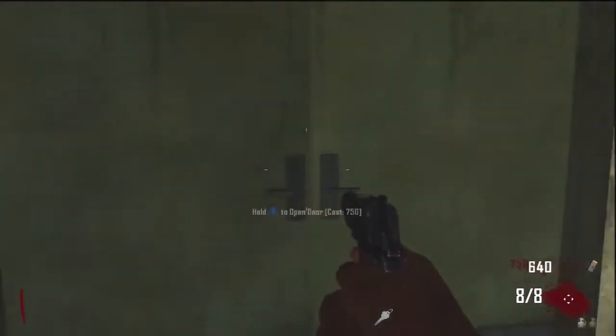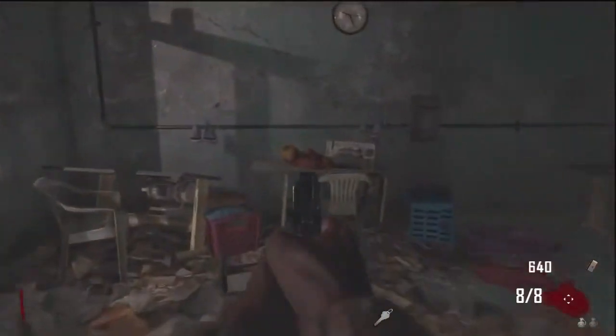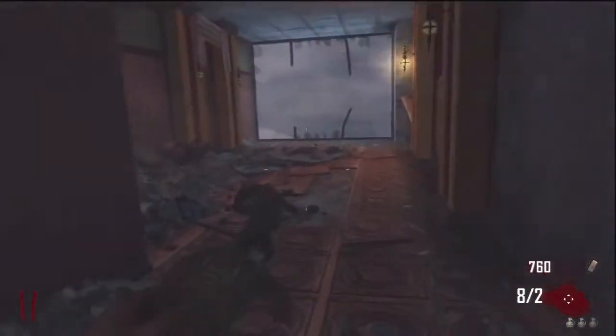The second teddy bear location is inside the power room, directly to the left. If you don't know where the power room is, go ahead and check out my video description showing you where it is. It's going to be right in front of that sewing machine — go ahead and hit it, and you've got one left.